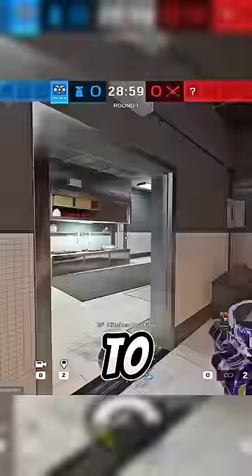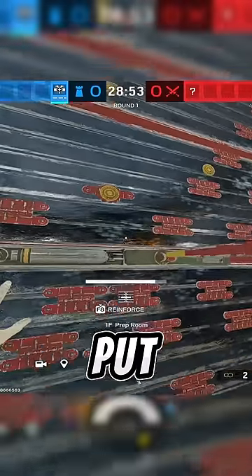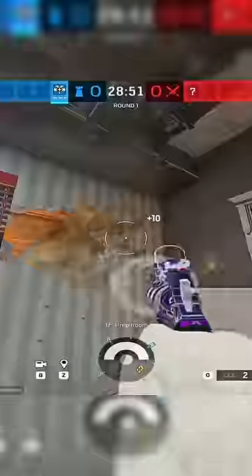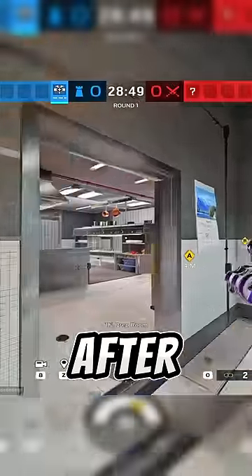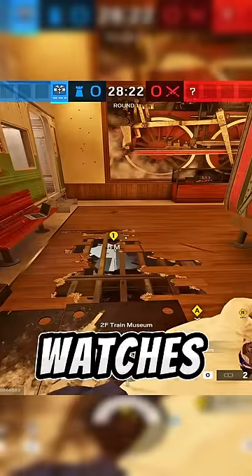Head over to Prep on Cafe and instead of reinforcing the right wall, get the left wall. Then put high holes on the right wall. After you're done with that, head upstairs to Train and break out the floor, then go prone for an insane angle that watches all the way to the truck outside.